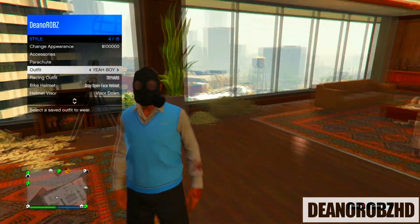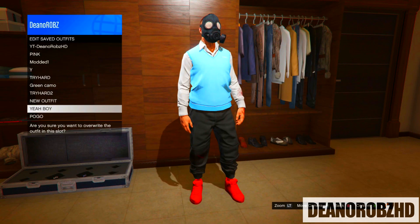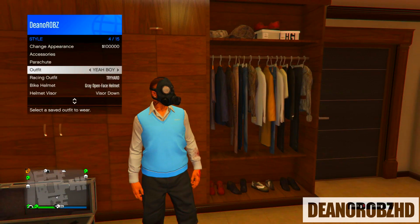From there head over to your wardrobe and save as an outfit. Once you save as an outfit bring up your interaction menu, go to style, go to outfits and select the outfit three to four times.